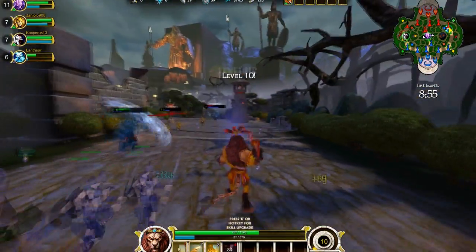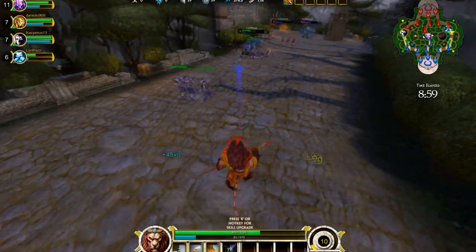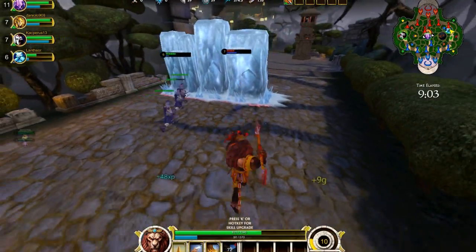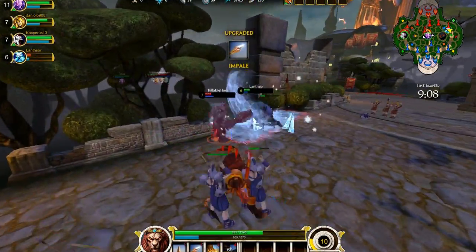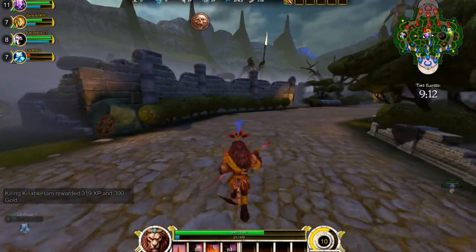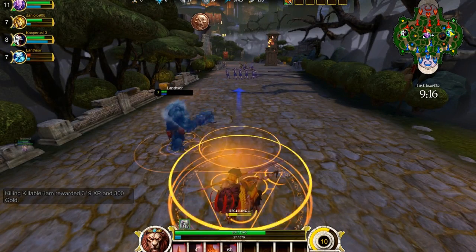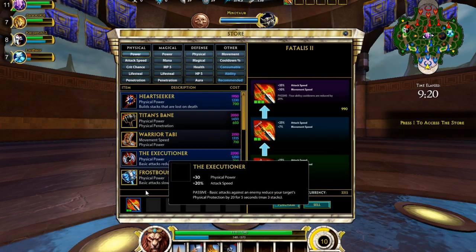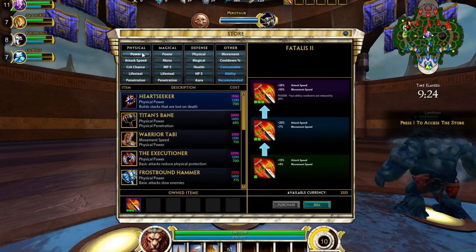I haven't gone over where those towers are. As you can see on the minimap, there are two towers in each lane — two in left, two middle, and two right. You're actually trying to defend those. Got another kill — kind of a kill steal, but who cares. You're supposed to get through their defenses, and then there are three phoenixes, one in each lane. You go through those, and then you get finally to the minotaur. Once you get to the minotaur, you win.